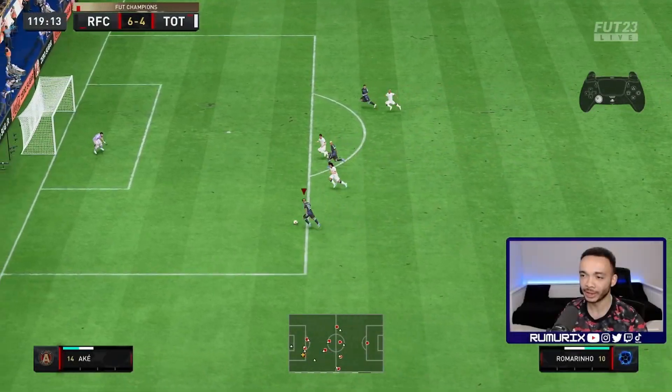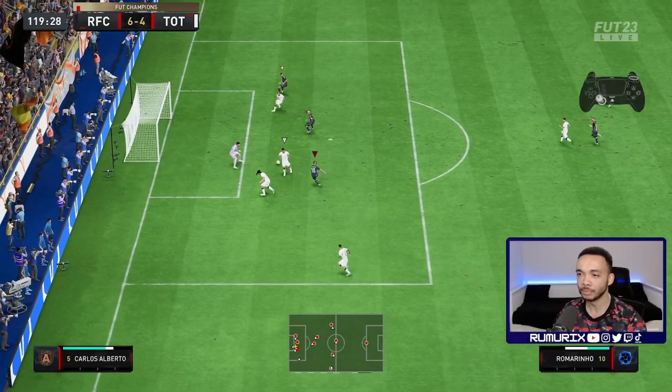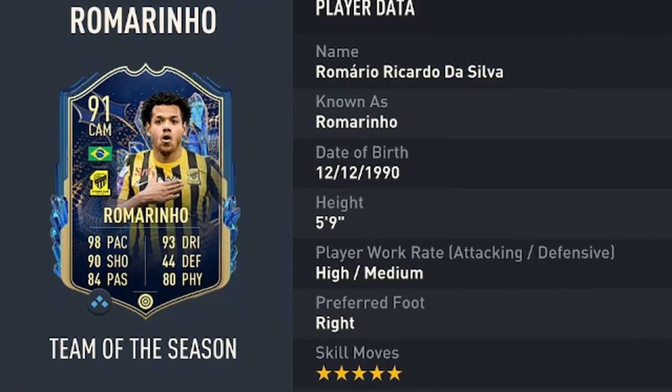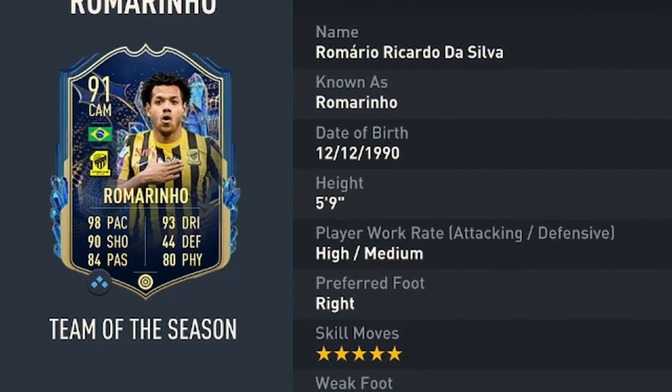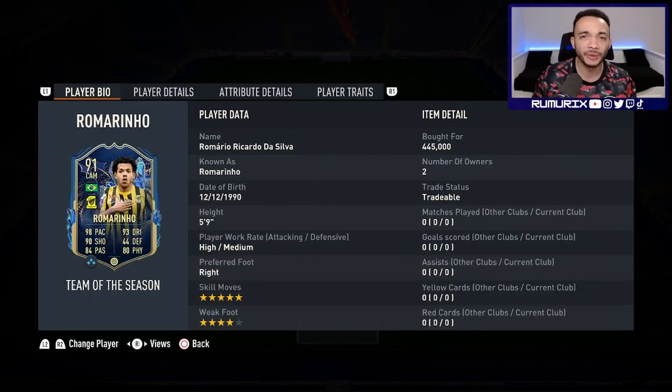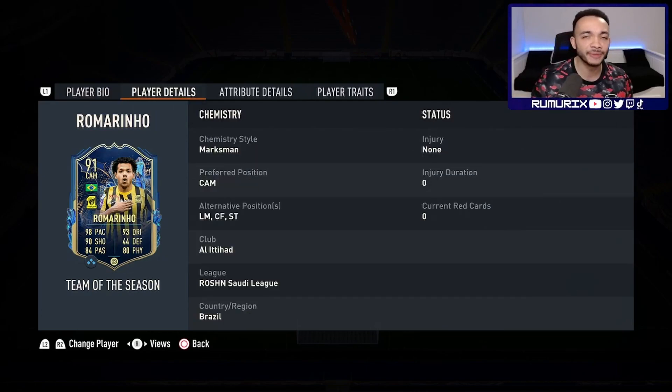We've had 10 men the whole game - more on that later. We're looking at the 91-rated Team of the Season Romarinho. This card looks interesting - he's five feet nine inches tall with an average body type. He's got high/medium work rates, right foot, four-star weak foot and five-star skill moves. He's coming in at around 445,000 coins on the market. He can play CAM, left mid, center forward or striker.